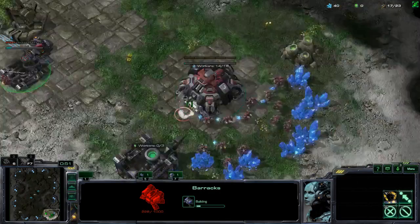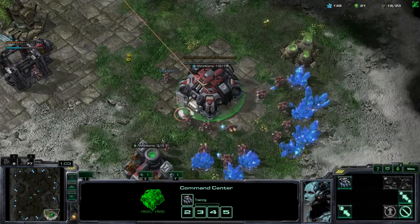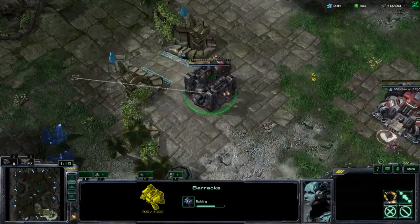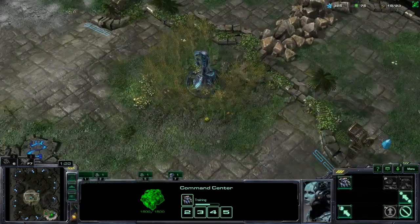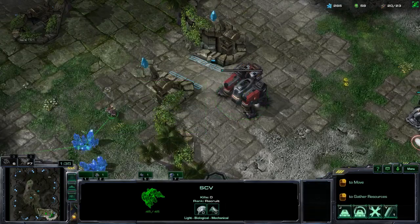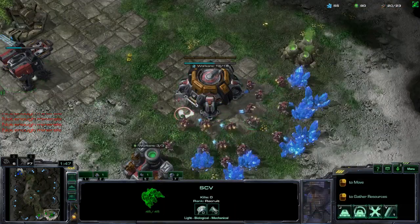This is the exact same as your standard gas-first expand build — nothing crazy in the initial opening. Rally the 17th SCV across the map to be a scout. The big area where this veers off is when we decide to build a second factory and really focus on hellions and tanks — the core of any mech army. We're going to play a non-starport style, which might seem weird if you watch pro mech play, as those units are very micro-intensive. On 19 supply: Orbital Command and a Reaper.